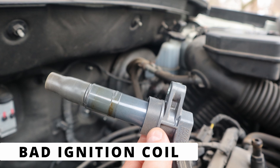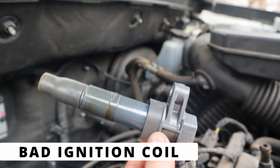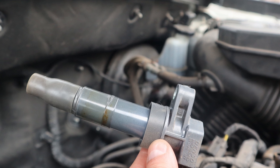If the spark plug looks fine, the next suspect is the ignition coil. A failing coil can cause weak spark or intermittent misfires. Try swapping the ignition coil from Cylinder 4 to another cylinder — if the misfire moves, you've found the problem.